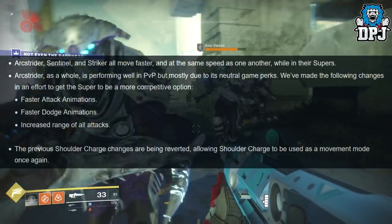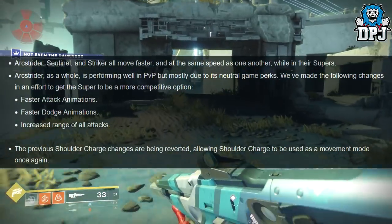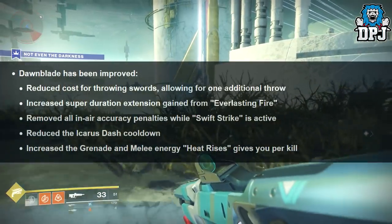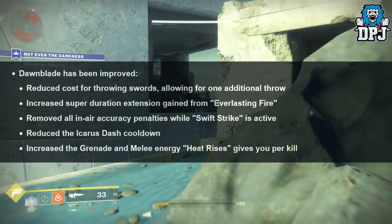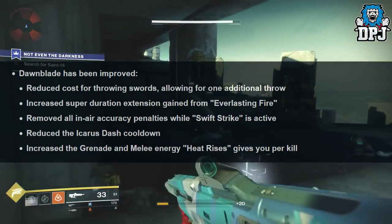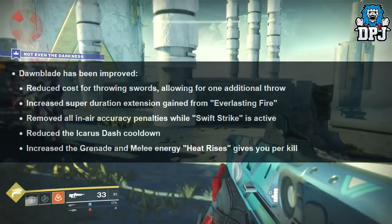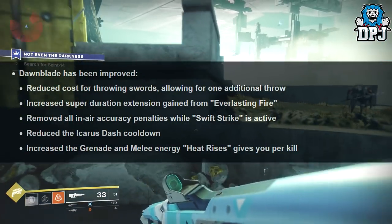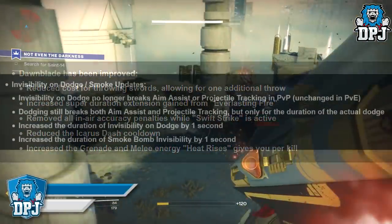The previous Shoulder Charge changes are being reverted, allowing Shoulder Charge to be used as a movement mode once again. Dawnblade has been improved: reduced costs for throwing swords allowing one additional throw, increased super duration extension from Everlasting Fire, removed all in-air accuracy penalties while Swift Strike is active, reduced Icarus Dash cooldown, and increased grenade and melee energy Heat Rises gives per kill.